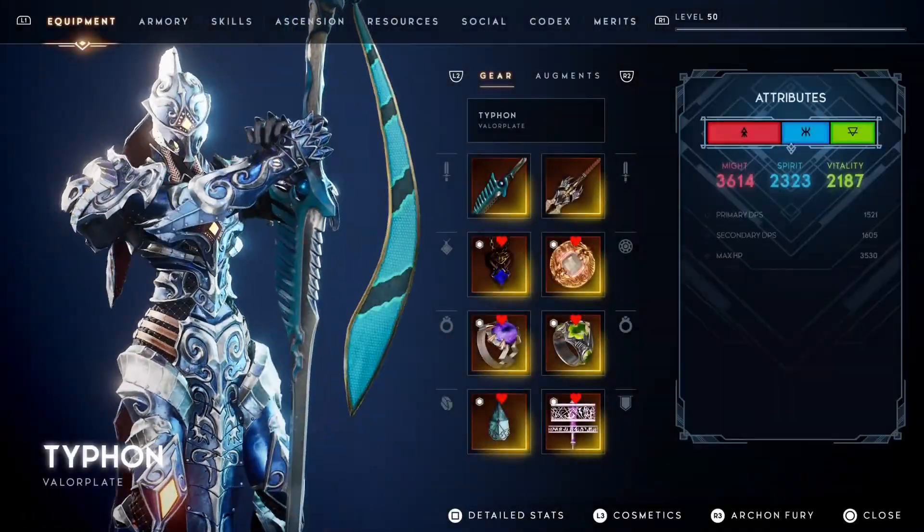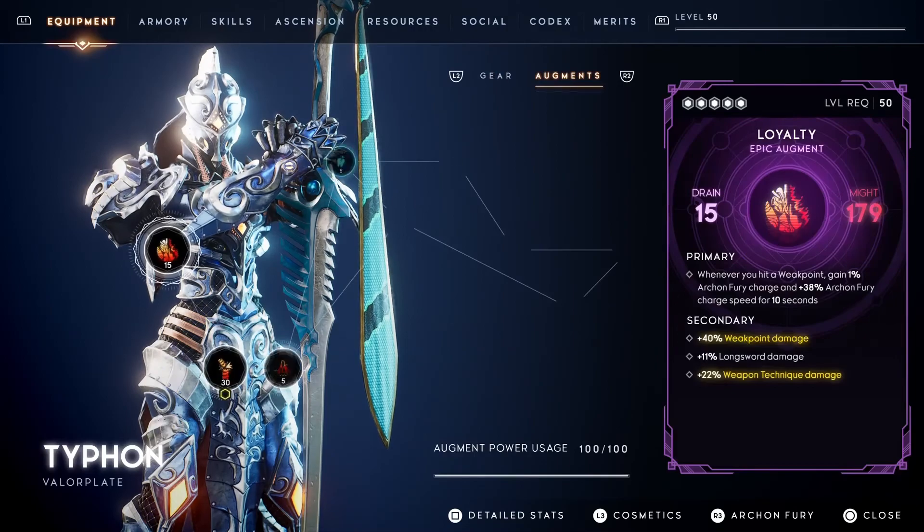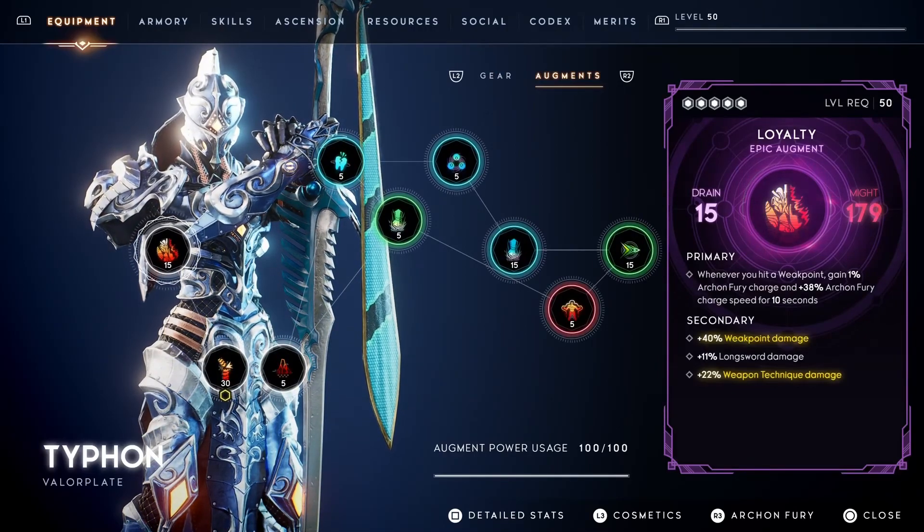The Winter Toonami build focuses on slowing down enemies so you can apply ailments without any issue. This specializes on applying as much damage through weapon techniques as possible while easily evading slow attacks from enemies.